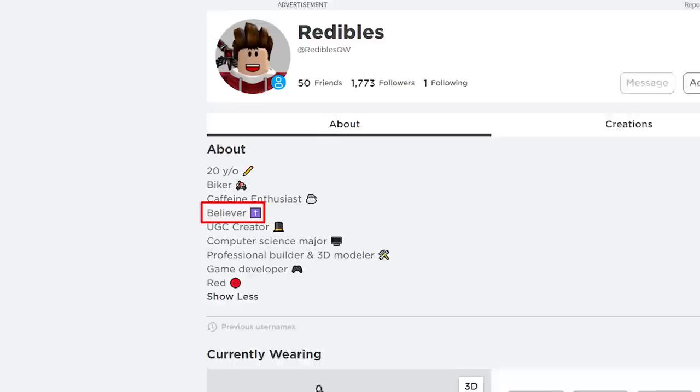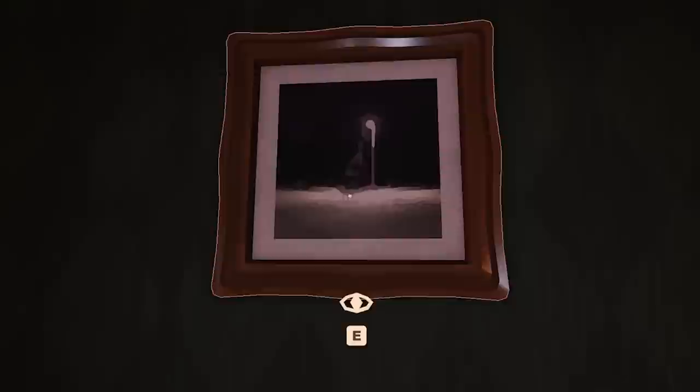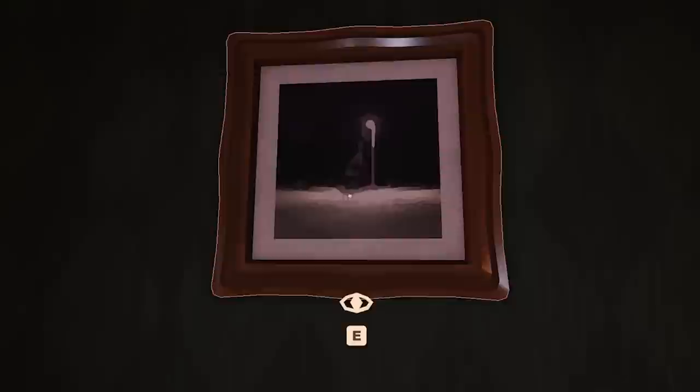Number 9. The paintings in Roblox Doors have many references, such as this one titled 'The Last Pizza Party' — a reference to The Last Supper by Leonardo da Vinci. One of the developers is openly a Christian, which explains some of these references in the game. Number 10: this one is titled 'Street Light' and shows a strange shadowy figure underneath a street lamp, which could actually be the entity's shadow.